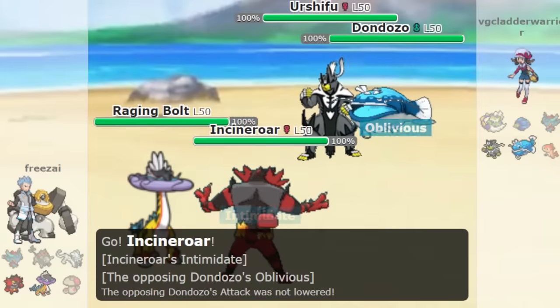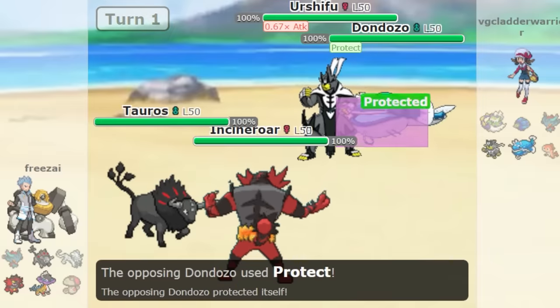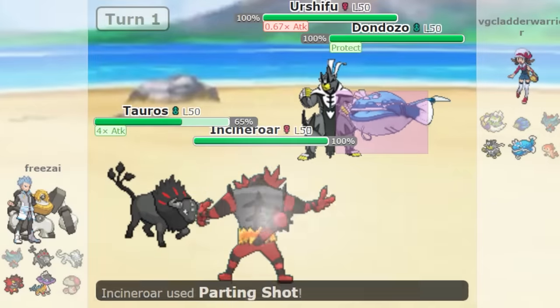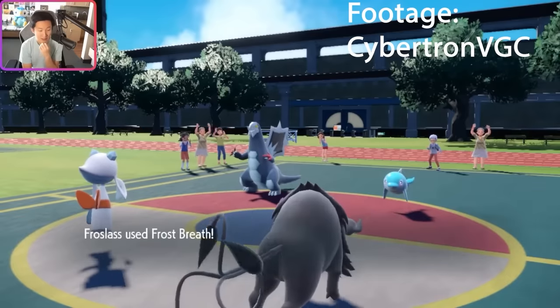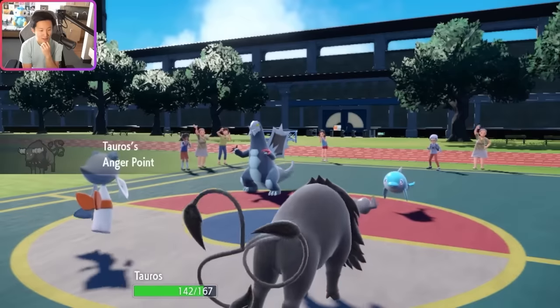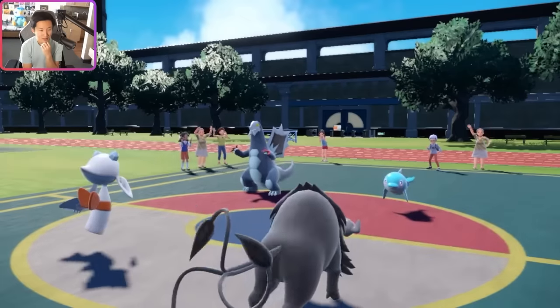Next is Anger Point strategies. Anger Point is an ability that maximizes your attack stat, but only if you get hit by a critical hit — impossible to control unless you use 100% critical hit moves. One example is using an Anger Point Pokemon against Urshifu, whose signature move always gets a critical hit. Instead of using Intimidate, you give your Tauros Anger Point and switch in against Wicked Blow. Or you get more elaborate and use Anger Point on yourself in a double battle — for example, using Frost Breath on your own Tauros Fire.